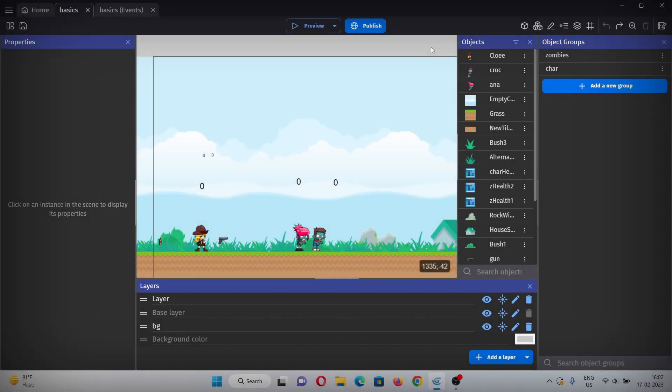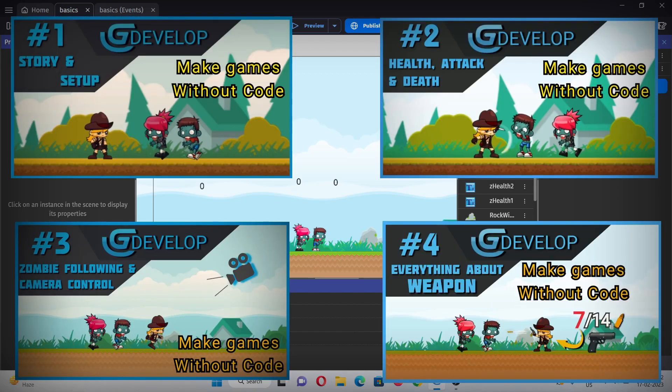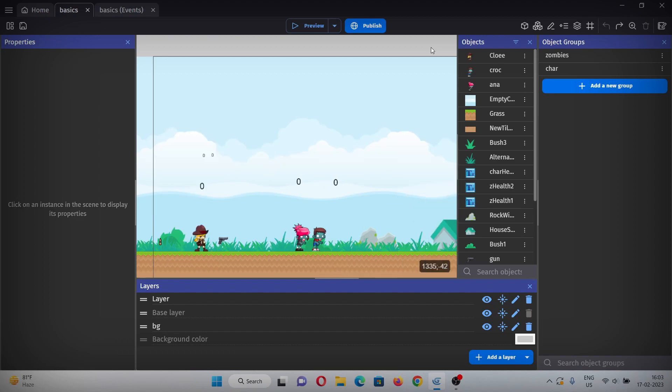Hello everyone, welcome to another video of this mini zombie playlist. In the previous video we made things like the basic setup, zombie following the character, and everything about weapons. Make sure to check out those videos. Now in this video we are going to make a switching mechanism between characters so you can switch between players according to need.